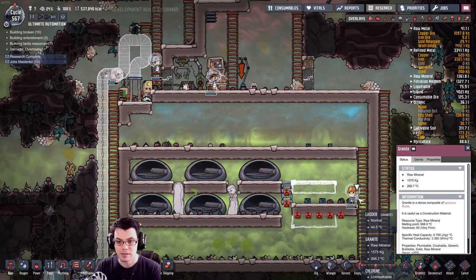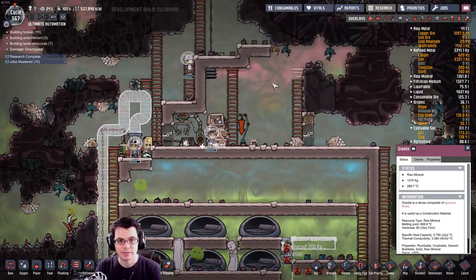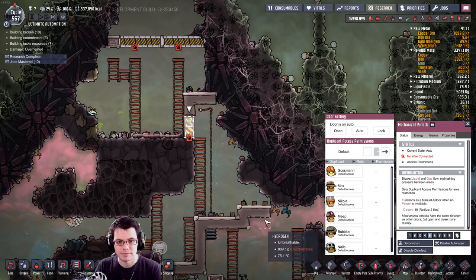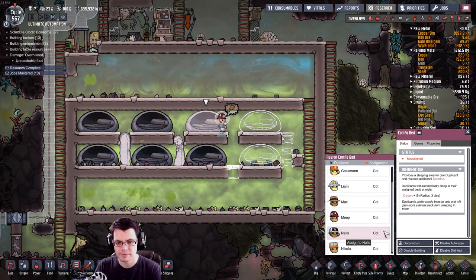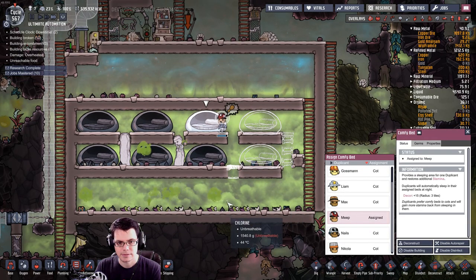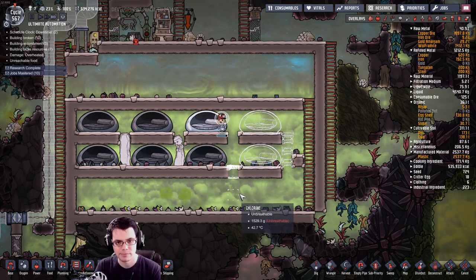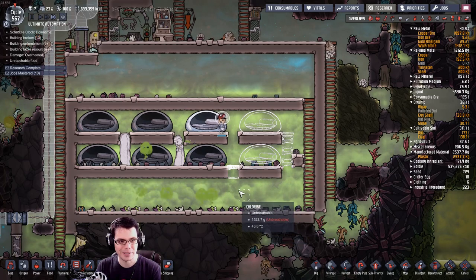What'd you grab? Some incredibly hot granite. Let's not go through there, please. Meep, I think you're stuck, bud. I'll give you a comfy bed — that should at least make up for your inability to move around at the moment.